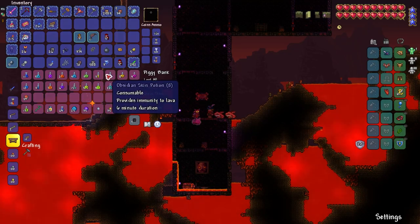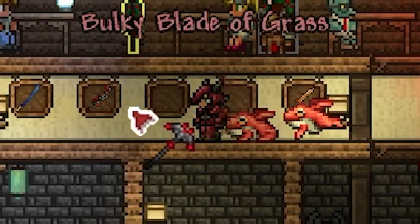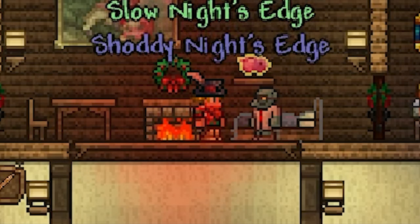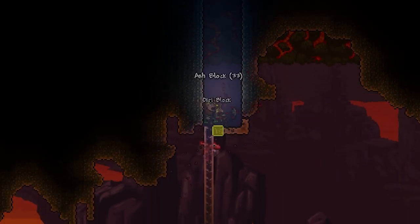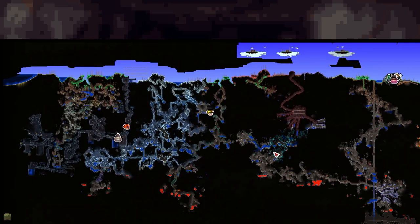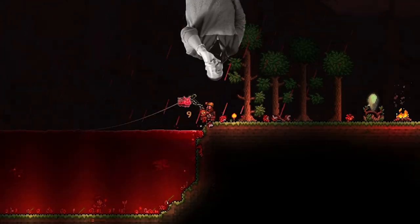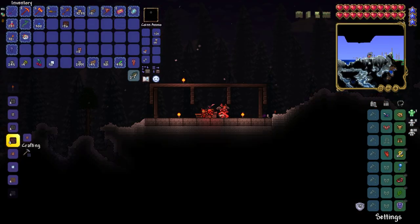In hell I used an obsidian skin potion and went to town on mining hellstone. I crafted new gear and the volcano, then quickly grabbed the other components, running to the nearest crimson altar, and finally crafted the night's edge. Back home I reforged it to legendary. After finishing the other side of my hellevator — four wide, just like god intended — I went on a hunt for my last accessory before hard mode: ice skates. Digging through all of the tundra and not managing to find them, I decided to go crate fishing again, during another blood moon by the way. I fished through the whole night and only managed to deepen my gambling addiction. I now knew the only way to get ice skates was to go fishing for frozen crates.